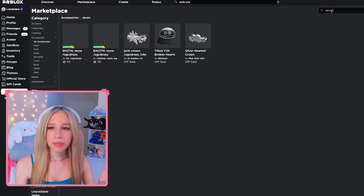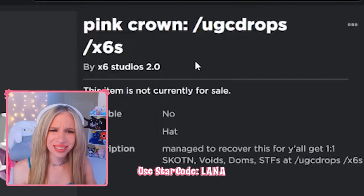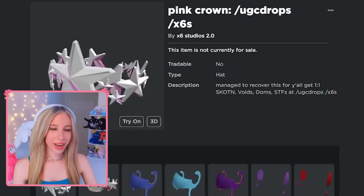Let's get on to my favorite limited item: Silver King of the Night. This is my personal favorite limited item that Roblox has made — I own it and I love it. But if you look up 'Scotton,' you find this. It was on sale and I could have bought it — I did a video on it — and now it's off sale. It's called Pink Crown UGC Drops X6S. This is the real Silver King of the Night for your reference, and this is the one that is fake. They also have this other one that is literally so close to it.